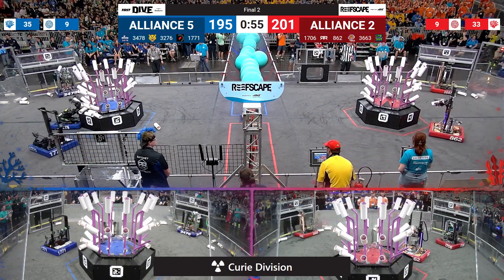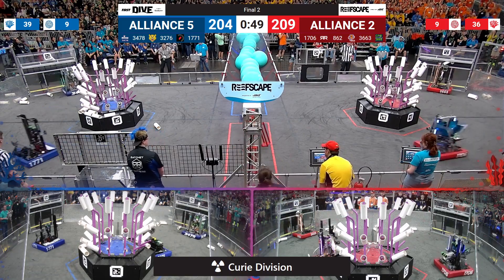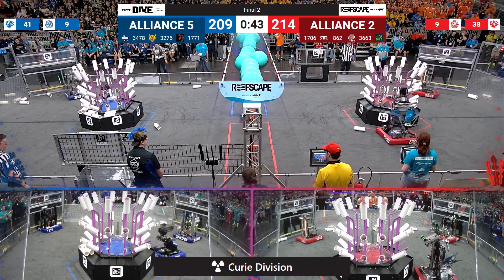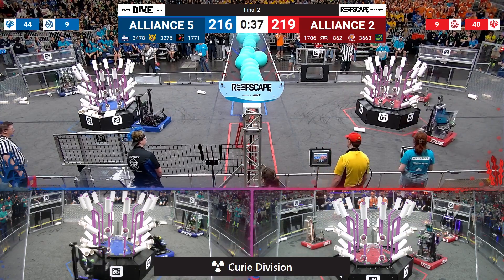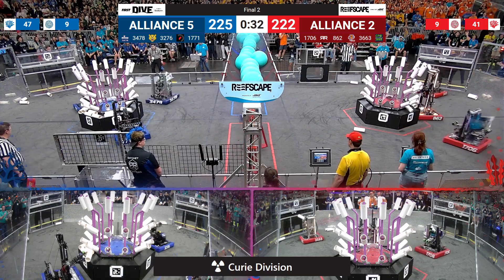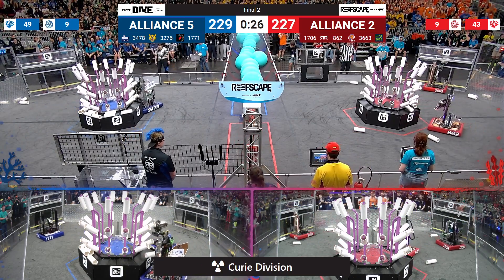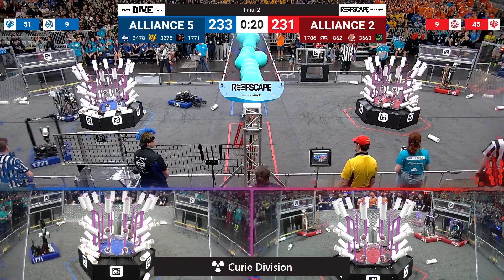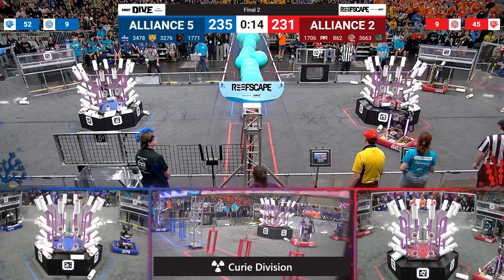Just four points separate your two Alliances with a little under a minute left to play. CPR, Bothell Washington — trough score for two points of Alliance score. That's on Red. Back to the Coral Station, they go scoop up another one and drop it off in the trough for two points. They'll circle and spin their way around, finding wherever they can to lay coral on its side, on its face, however it wants to sit, as your Alliances sit tied at 227 points with 30 seconds left to play. There goes yet another piece of coral in the trough from Sewanee's team — that's another two-pointer, and another, and another. Toolcats picking up their two points too.